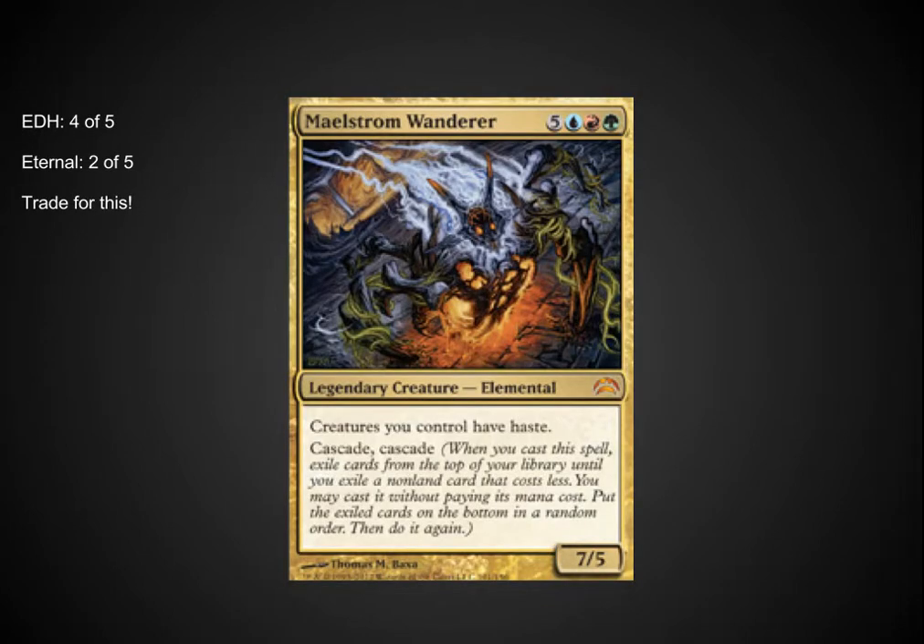Maelstrom Wanderer happens to be my favorite of the Commanders out of this set — each deck clearly has one EDH-playable Commander card, and this one is so much better than the others. An 8 casting cost may seem difficult until you notice that green is in the casting cost. Creatures you control have Haste, which is a wonderful ability when you're going to double cascade at 8 casting cost. I've already seen a deck built by my partner Magritte that is just crushingly good. In Eternal, putting him out with big creatures via Hypergenesis gives them all Haste, meaning you win that turn. And casting him at 8 means opponents must have 3 counterspells available or you'll at least get those 2 cascade hits, even if he gets countered.